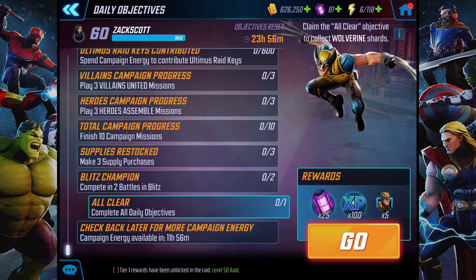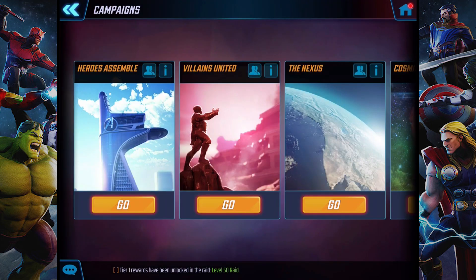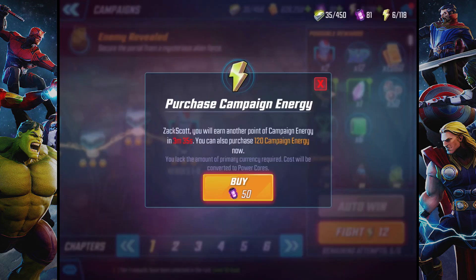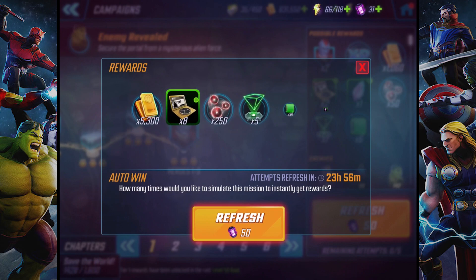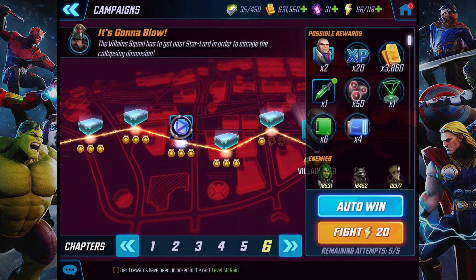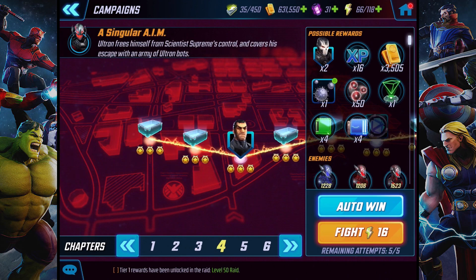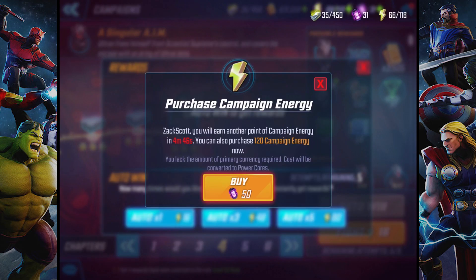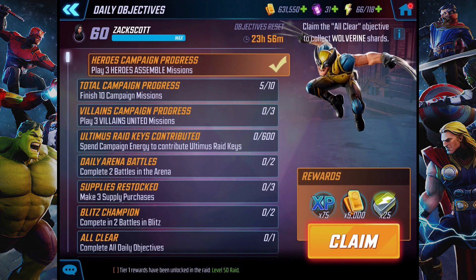We also get those 5 Ovarine Shards from doing the all clear. This is all just kind of farming stuff. I go into campaigns, Heroes Assemble — I tend to want to go for Yondu. So I go in, do auto win. And then auto win — there's 2 Yondu Shards, not too bad. For villains, I like to do Crossbones right now, because I'm still working on getting him leveled up. He's at level 4. So I do auto win. I don't have 50 power cores. Can I get some more power cores here? I got 25.